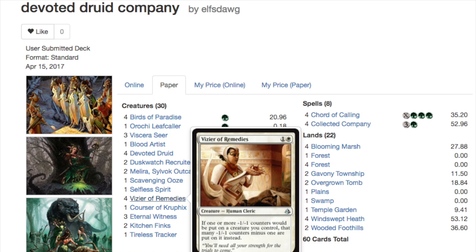For the land base, you're playing four Blooming Marsh since you want to win fast and the game shouldn't last more than turn four. You also have two Gavony Townships, two Overgrown Tombs, a Temple Garden, one Swamp, two Wooded Foothills. You can upgrade in my opinion with Verdant Catacombs — that's actually better — but overall the land base is very solid for what you need.